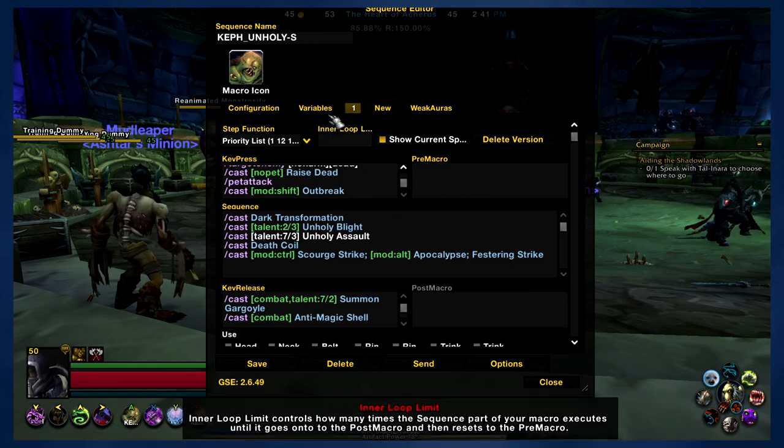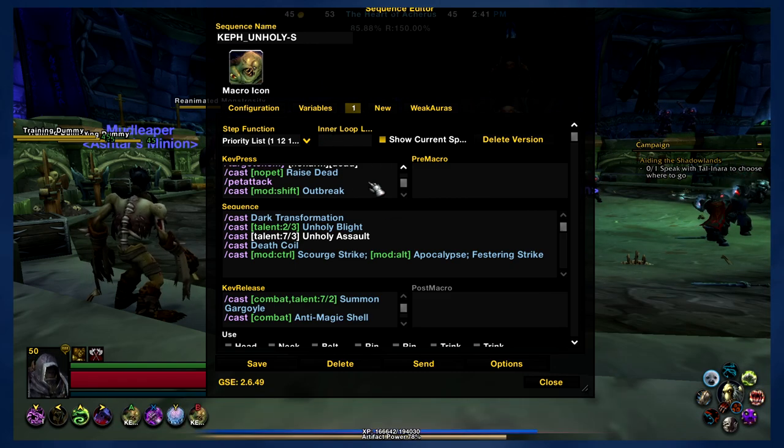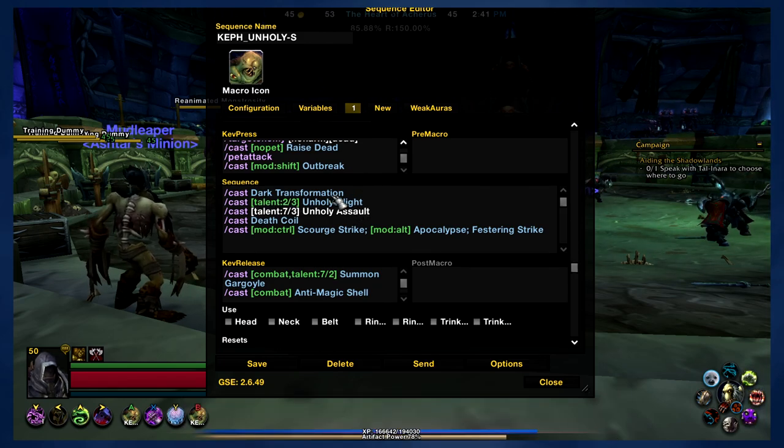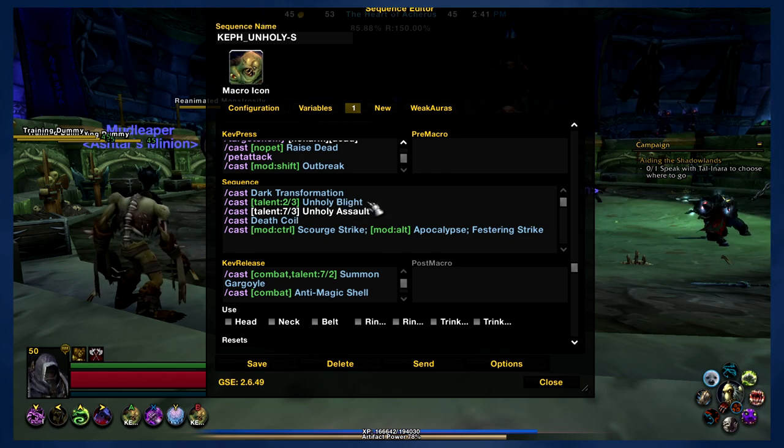One of the problems I came into is running out of modifiers, but we'll get into more of that in a little bit. Next up, it's going to use Dark Transformation on cooldown. If you choose Unholy Blight, the macro will use that on cooldown as well.